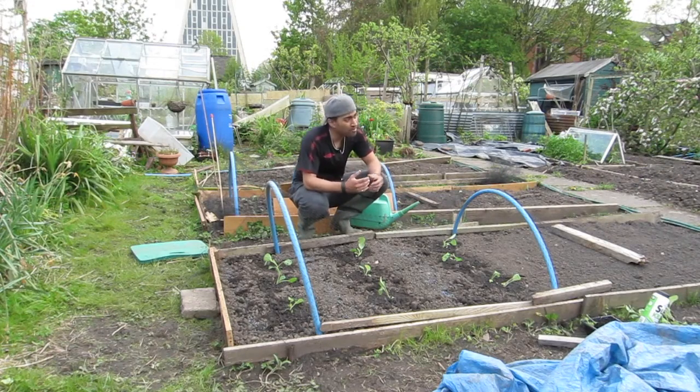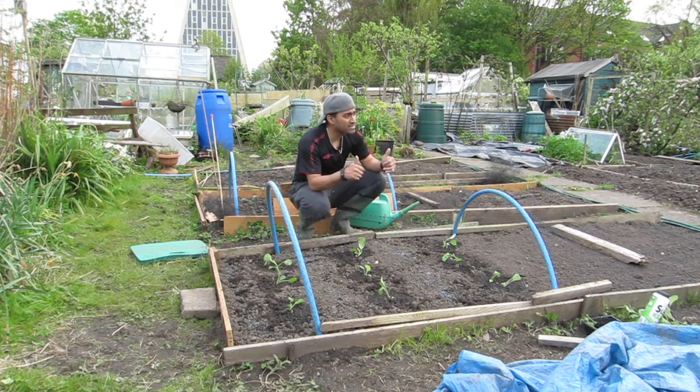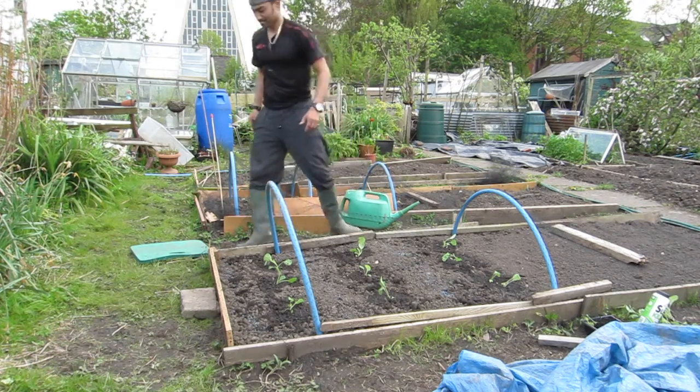The cabbages are down, protected from birds above with netting and from pests below with slug pellets — hopefully they'll just grow. That brings me to the end of the episode. Objective number one was to get the cabbage in the plot — done, happy with that. Bonus objective was to start on bed number four — done, most of the weeds are out. If you liked it give a thumbs up, subscribe, share, and tell your friends. I'm at the allotment, I'm learning, and it's lots and lots of fun — see you soon!